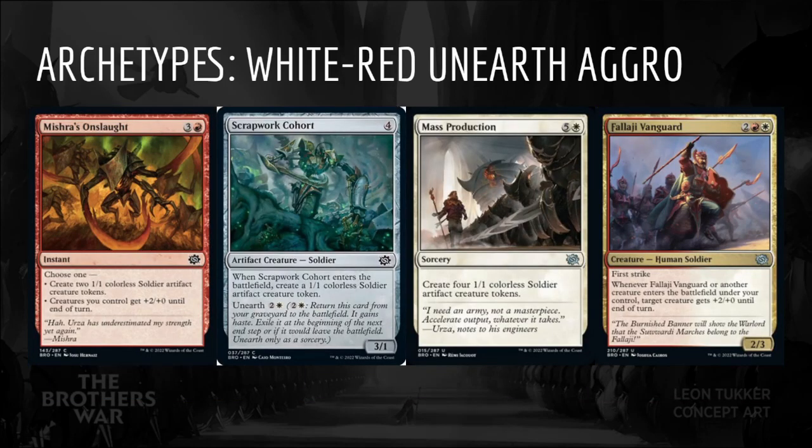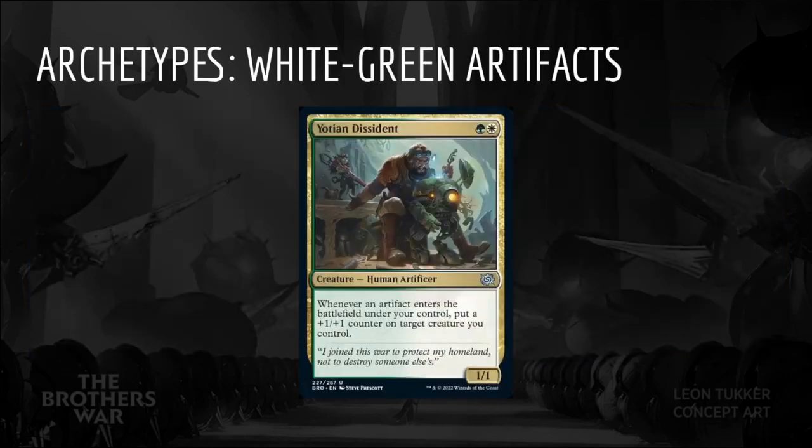Be on the lookout for cards that make multiple creatures such as Mishra's Onslaught, Scrapwork Cohort, and Mass Production, which will trigger Falaji Vanguard multiple times.